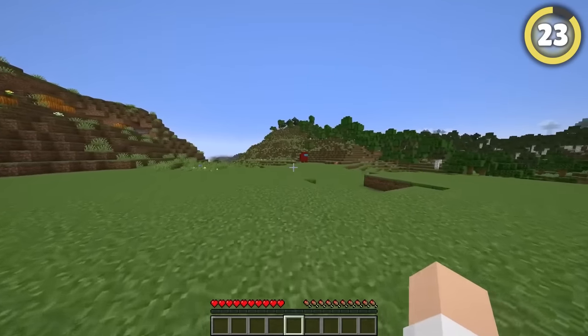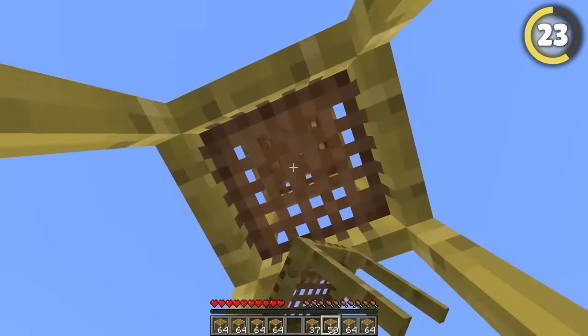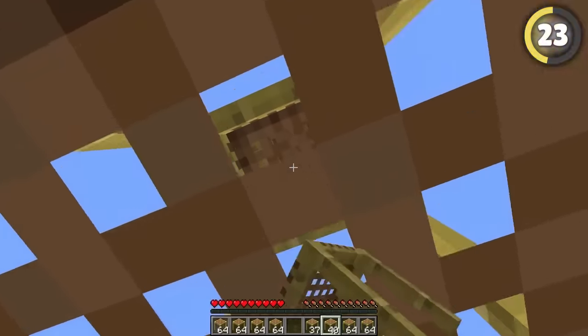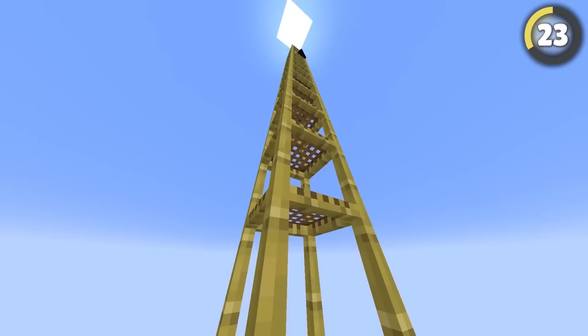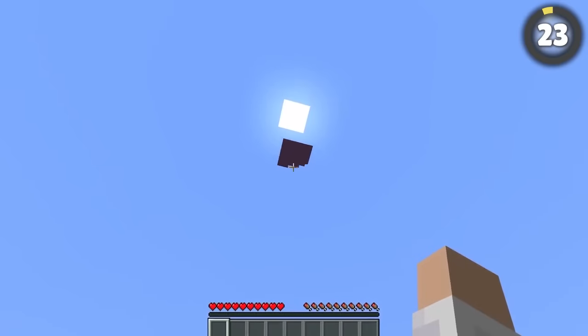Speaking of shulker boxes, they're actually invisible when you get far enough away — just the same as beds and chests. So to create your very own totally invisible base, just set up a couple hundred blocks up, build a shulker box platform, place a bed, and you're golden. Nobody will ever find this.